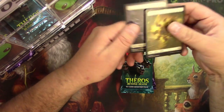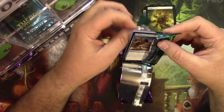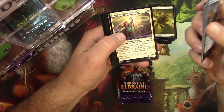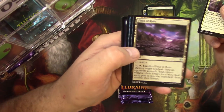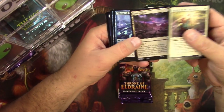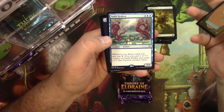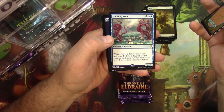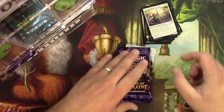And a goat. There you go, Theros. Lagona Band Storyteller, Field of Ruin — look at that art, that's cool. Glimpse of Freedom and a Nadir Kraken: whenever you draw a card you may pay one, if you do put a one-one counter and make a tentacle creature token. Sure, why not. And an island and a human.